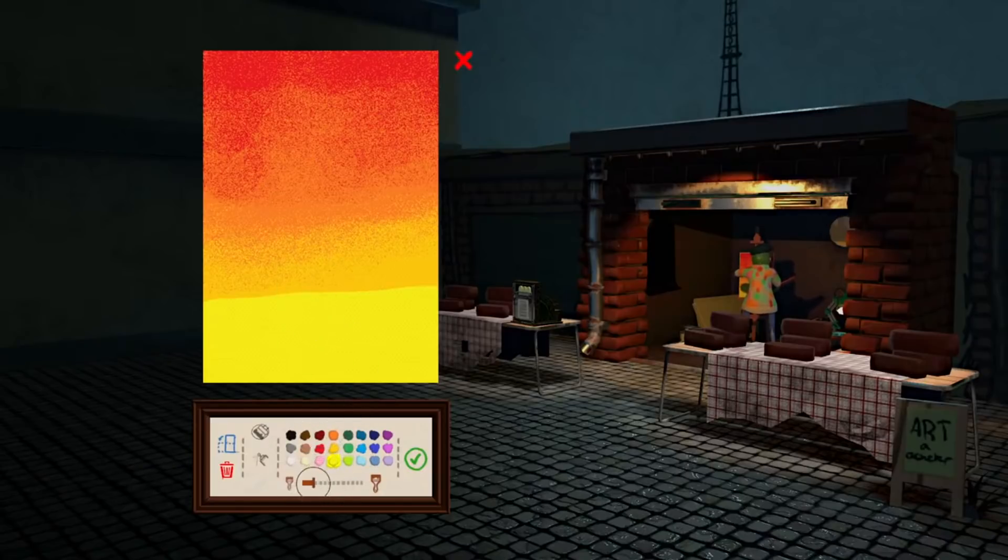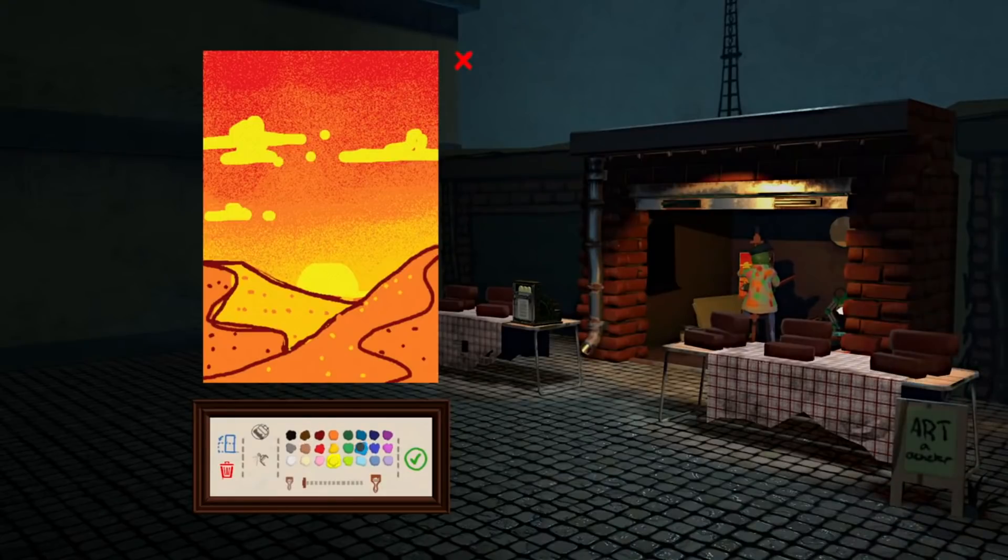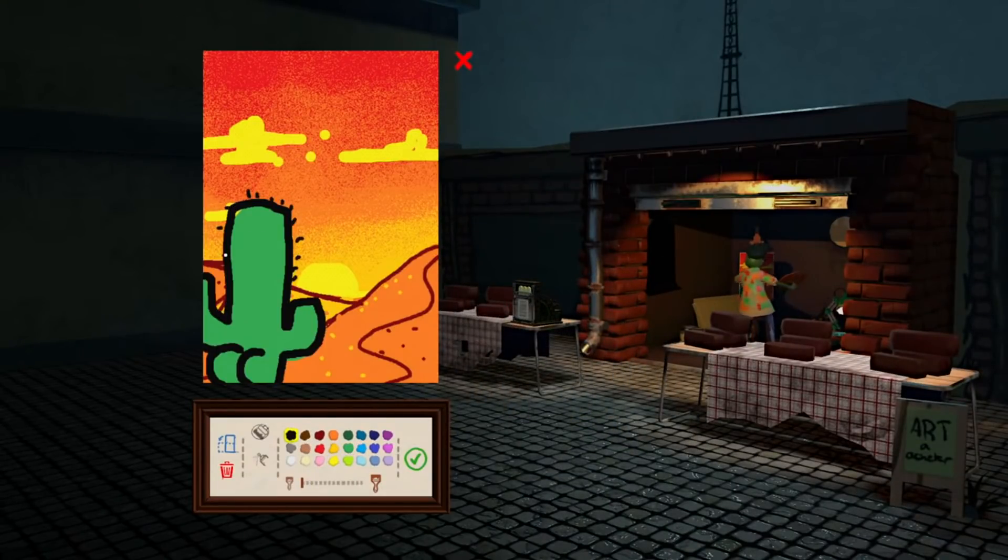Let's start by drawing the sunset. Now let's make some sand dunes. Oh, that looks dope. So we have our sunset and now we need a cactus with a butt. I made him too large — okay, it's fine, looks great. A little bit spiky. And there it is, watching the sunset. That's it.